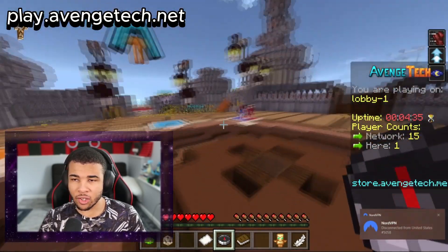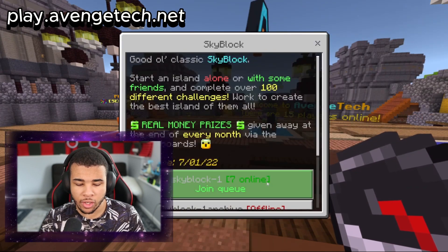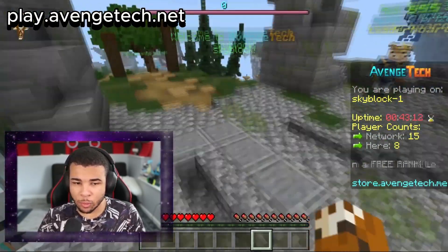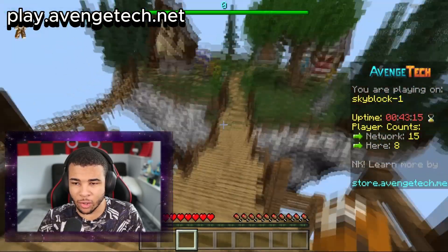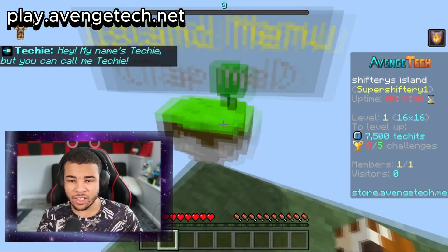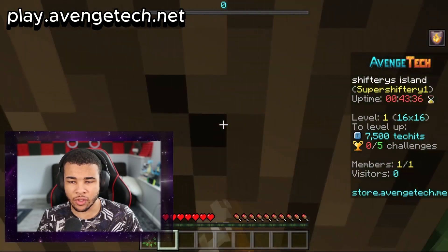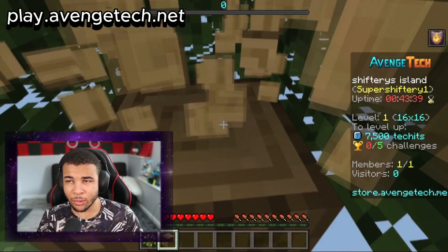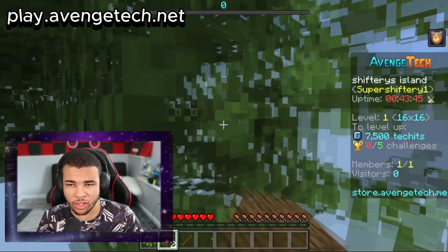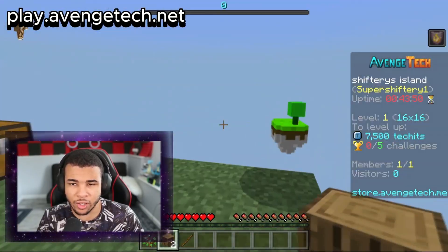Avenge Tech mainly specializes in Prisons and even Skyblock, so let's check out their Skyblock right now. Their Skyblock hasn't really changed over the years, but this is probably one of the oldest servers I know — it's been around forever. Typing in the command /isgo will bring you all the way to your island where you can start your Skyblock adventure. Let's also go ahead and check out their prison.